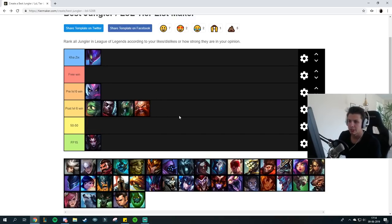Gragas saw some buffs very recently — I think the most recent patch — but Gragas is still a really bad jungler. You shouldn't really be too afraid of Gragas. You'll duel him at level 6 and you just have more damage output. If he decides to duel you, for the most part just win with QE.